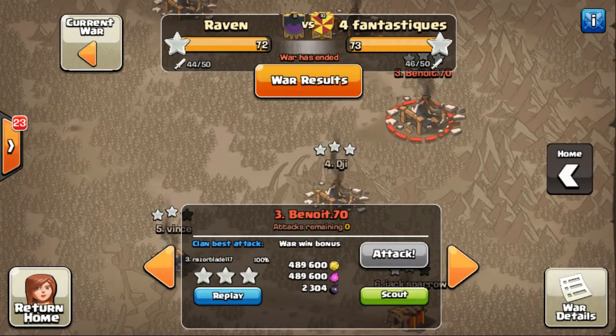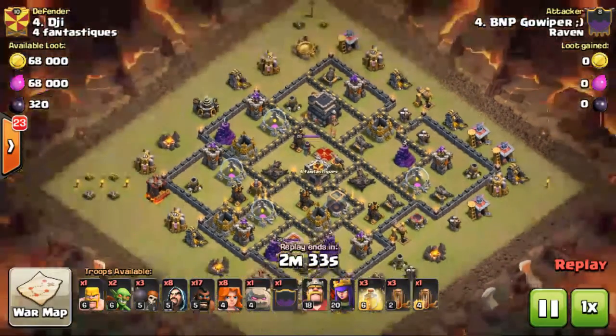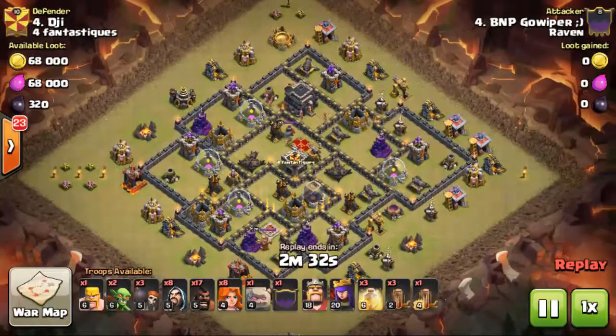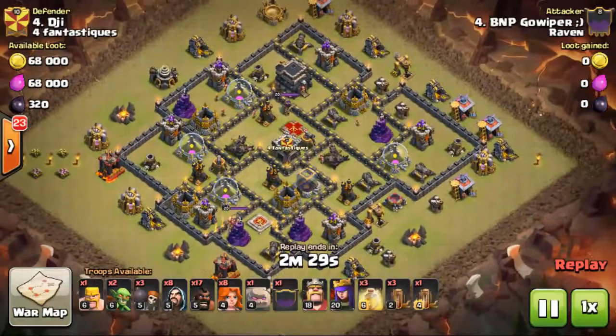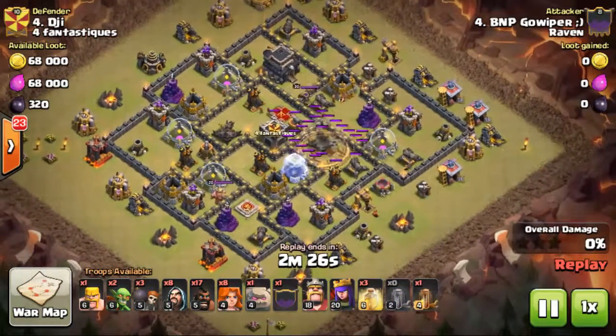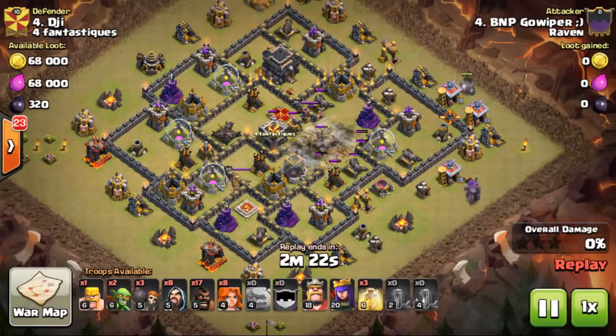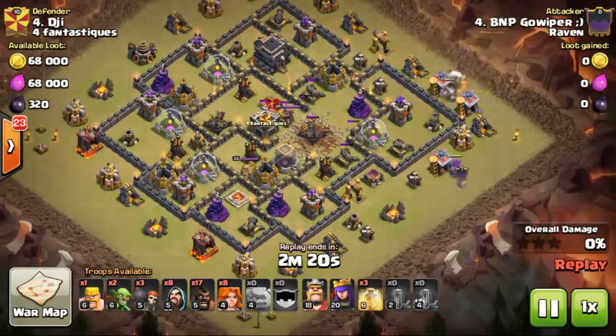Our next attack is going to be BNP Go Wiper on number four. He's going to be bringing Govaho with quad quake. Here come the quakes just opening up the entire base. Down goes the golems, followed by wizards for the funnel.